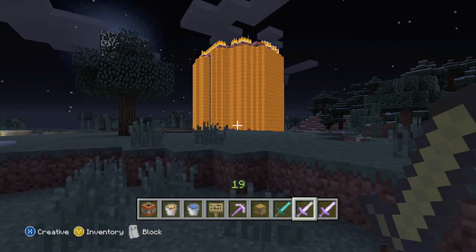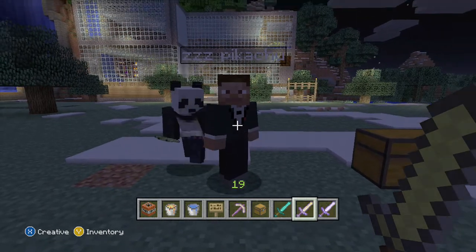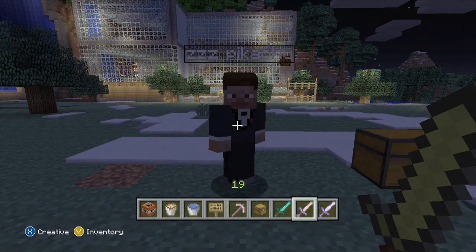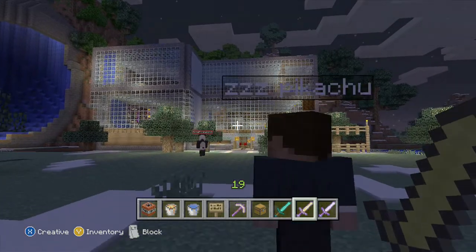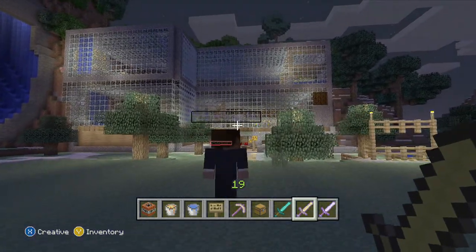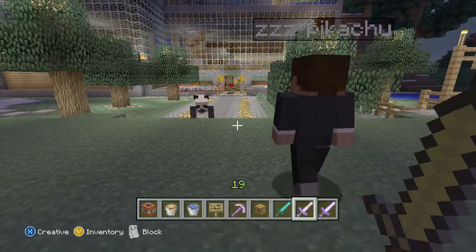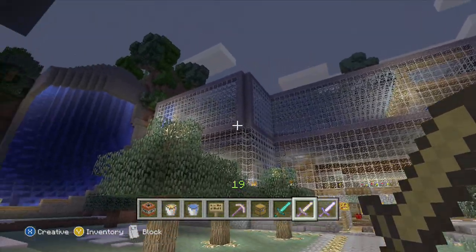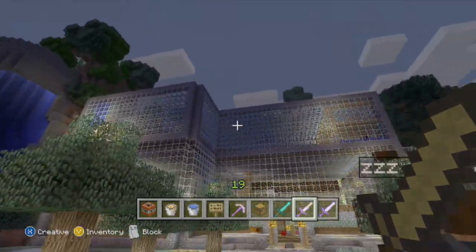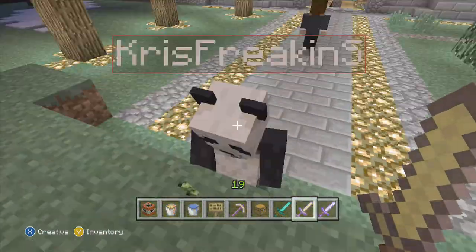We're going to be giving you guys a grand tour of a world that Chris and Pikachu made. What you see behind me is a big glass house that's actually part of a mountain that me and Chris created. It started with one little layer — I decided I wanted to make something mountainy, so I started out with cobblestone, then chased it with glass. It took about an hour to collect the sand and glass, and then Chris came on and pimped it all out.